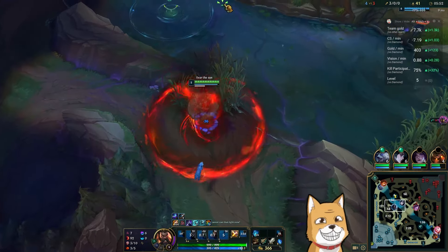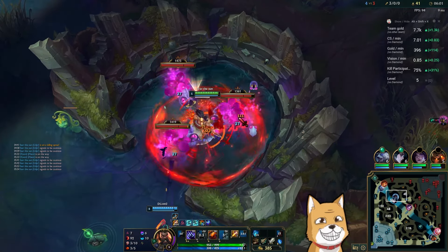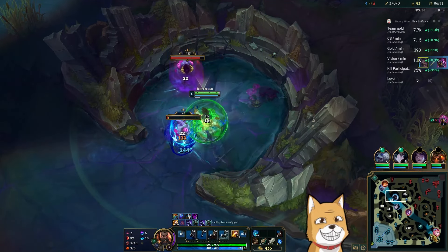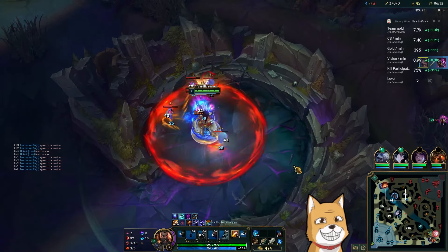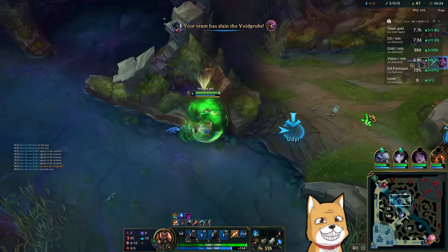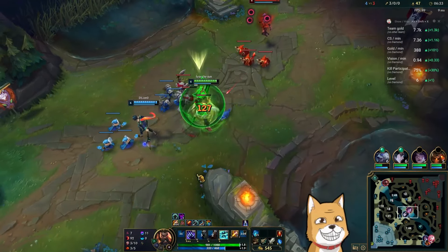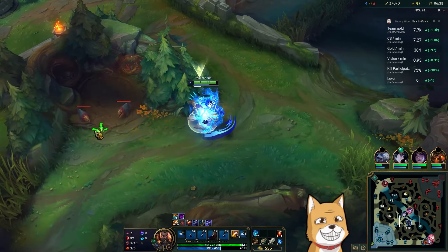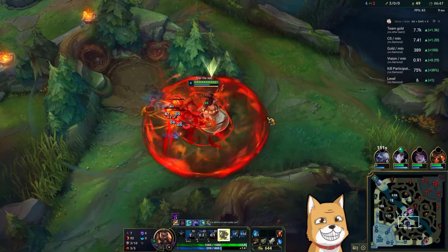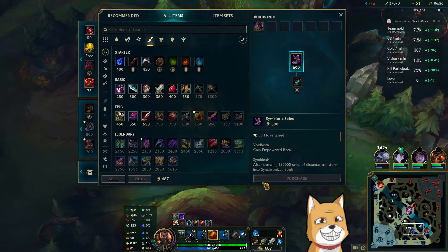If you play Hail of Blades the right way you can definitely get a lot out of the rune. But you have to understand how much damage you deal without PTA. I'm not gonna smite this — actually want to stick my passive, maybe look for a mid lane gank. I need to buy Zaza's boots so I'm gonna try to do that now, just to get them a little bit earlier.